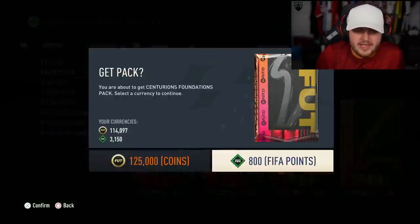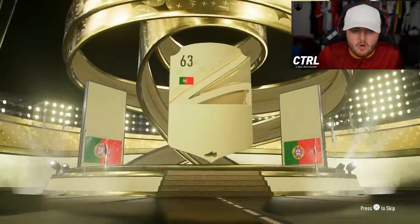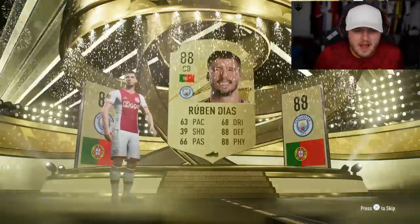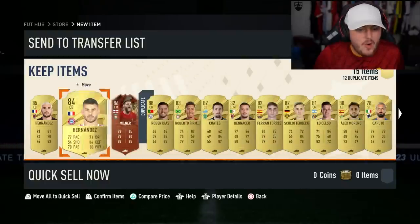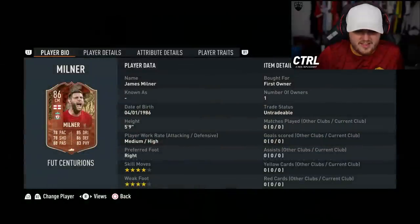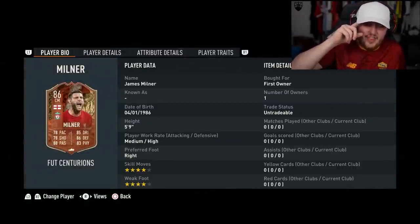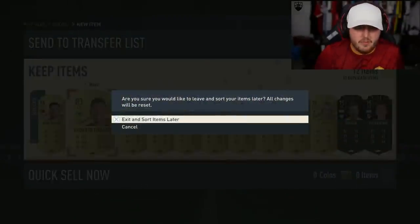We have the two Centurion packs on my second account now, and then we're gonna do the 100 player pack on this account as well. Ronaldo — I don't know if Ronaldo's got his Al Nassr card yet. We get Hubendish — apparently people like the way I say 'Hubendish', so there you go. That was James Milner — I think he got a Centurion's card because he's just 100 years old. Going to submit Ruben Diaz, back in a sec.